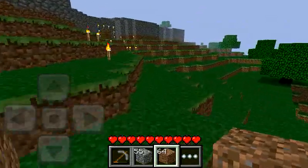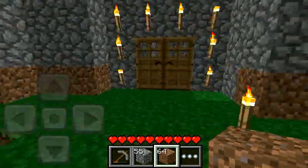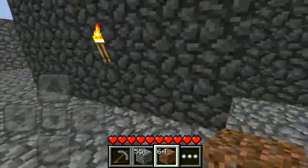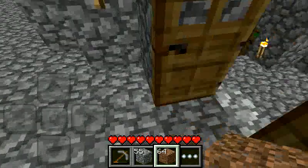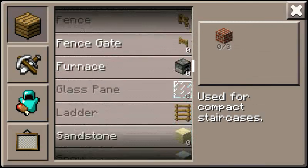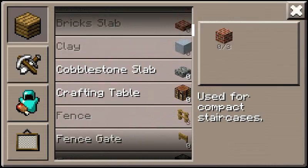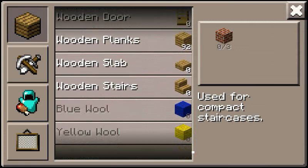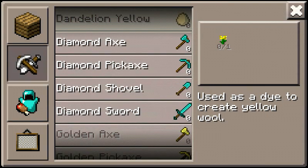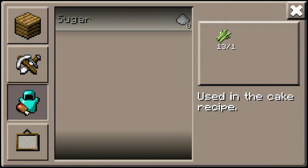Now we will smelt the sand to make glass panes. I love this update because you can smelt sand into glass blocks and then make glass panes. I don't really understand the difference between glass panes and glass blocks though — I'm not sure at all. You guys can hopefully tell me the difference in the comments.